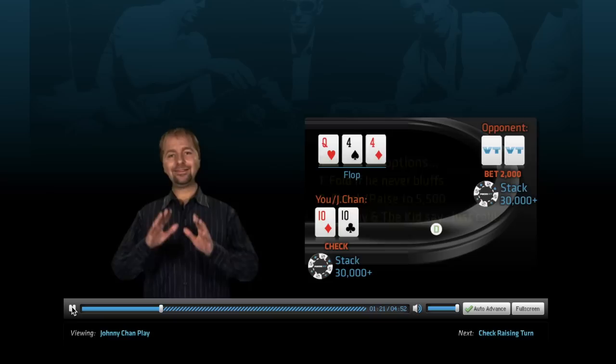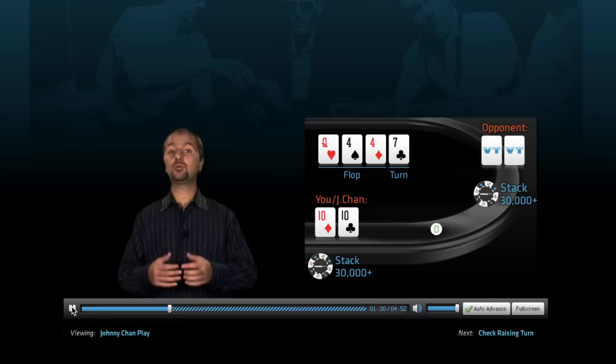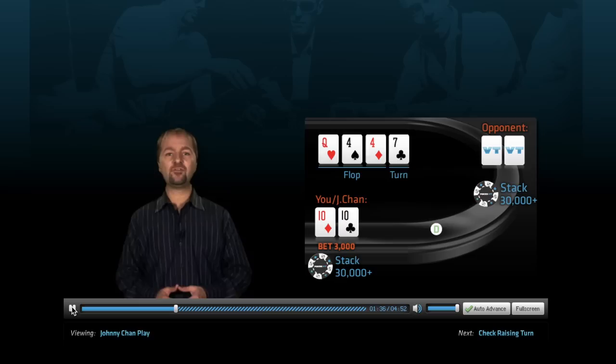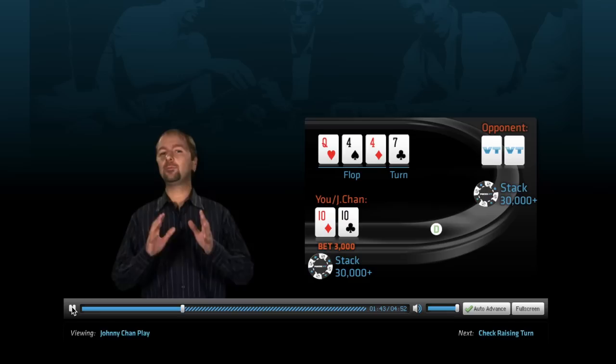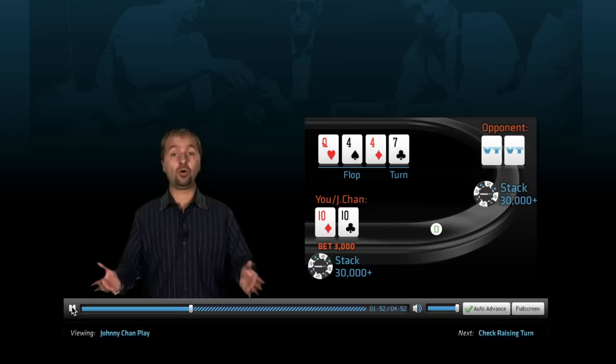Let's say you've just called. The turn card is a 7 — meaningless. You could check again and hope your opponent gives up on the betting, or you could pull a Chan and take control of the hand by betting it yourself. If you bet 3,000 on the turn, your opponent will be forced to guess where you're at. Could you have a 4? Of course — you were in the big blind after all. Could you have a Queen? Why not? If your opponent has the best hand, there's a chance he might not even raise you. With a Queen, Pocket Kings, or Aces, he may fear you have the 4 and just call. If he does call your turn bet, you have to assume your Pocket 10s are no good — so unless you catch a 10 on the river, you can safely muck your hand if he bets.